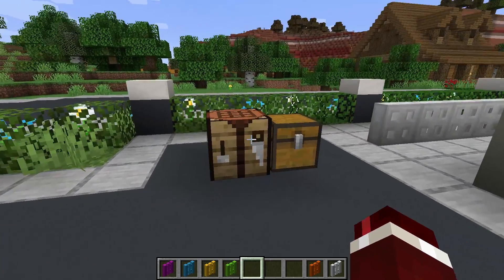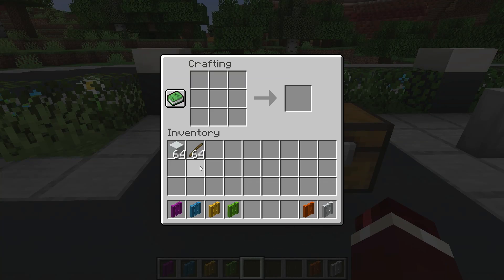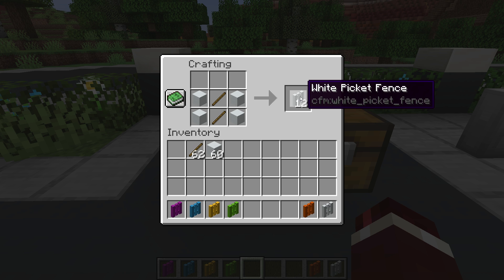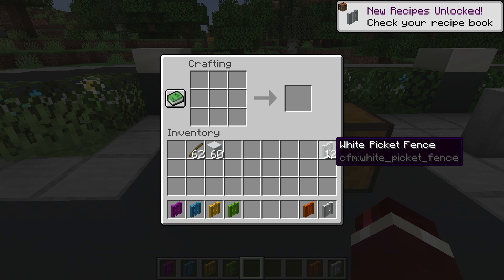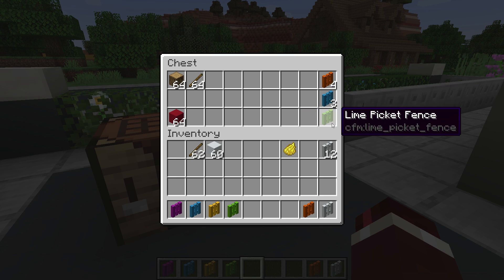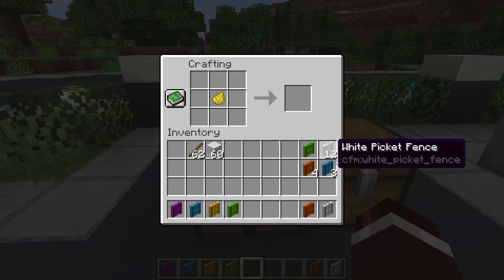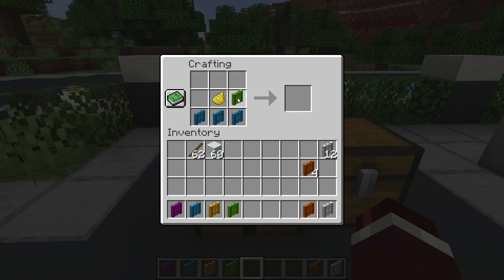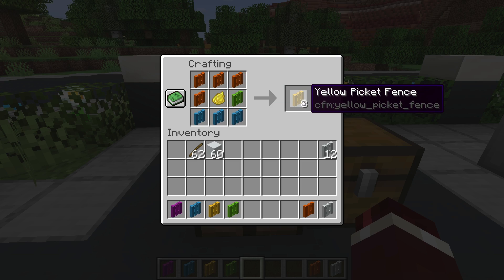Let's go over the crafting recipe because it's actually quite simple. All you need to do is get some concrete and some sticks — just like a regular fence, put two concrete on either side and the sticks in the middle, and that will give you the picket fence. Change around the white concrete to any color that you want. And if you accidentally create white fences when you meant to create yellow ones, you can actually dye them again in the crafting table — surround the dye with the fences and it gives you eight yellow picket fences, allowing you to reuse them.